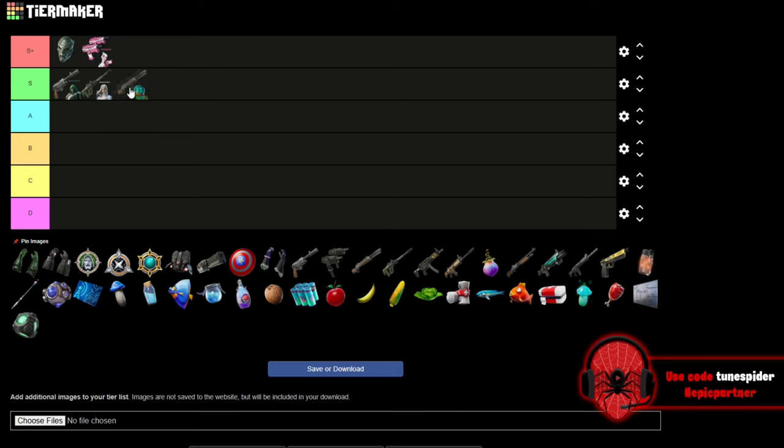Mysterio's Sovereign Shotgun is going in S as well. His mythic shotgun I really like, but I'm pretty sure it comes with a red dot sight, which I don't like on a shotgun. So I'd rather take a legendary Sovereign Shotgun and mod it to how I'd like compared to using the mythic version.